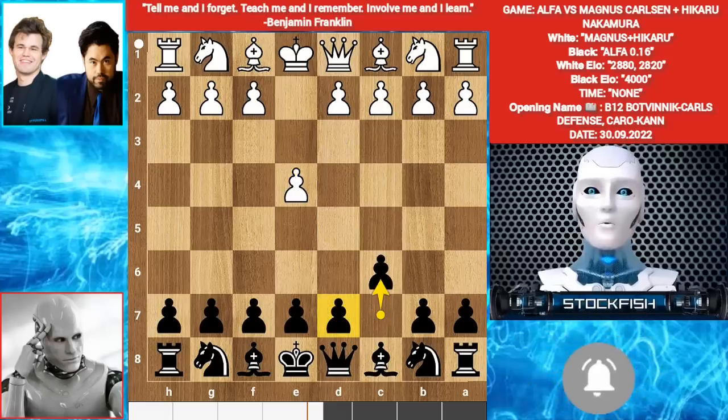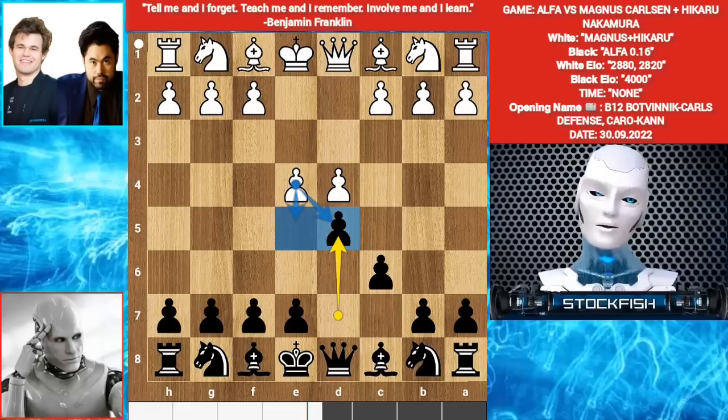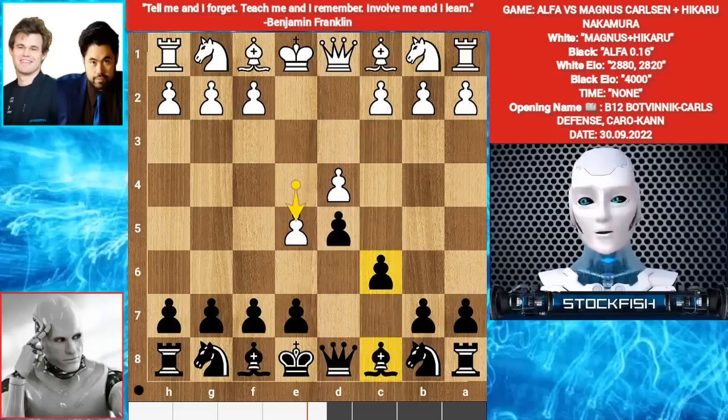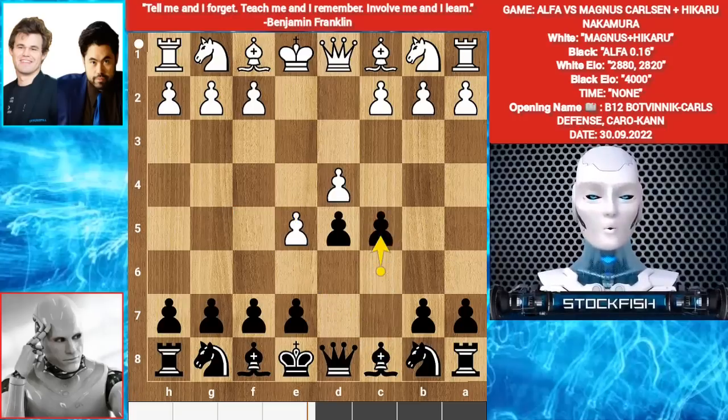Alpha played C6 — he wants D5. D4. D5. White has many lines: you can take the pawn or push it, Knight C3 or Knight F3. Then E5 was played. You can play C5 or Bishop F5. Alpha played C5.